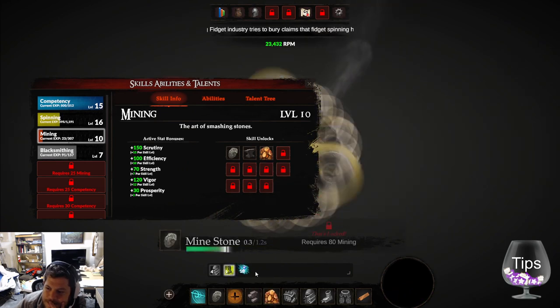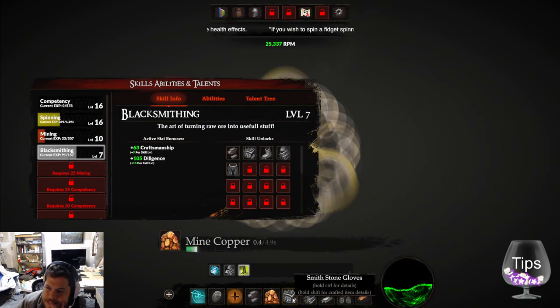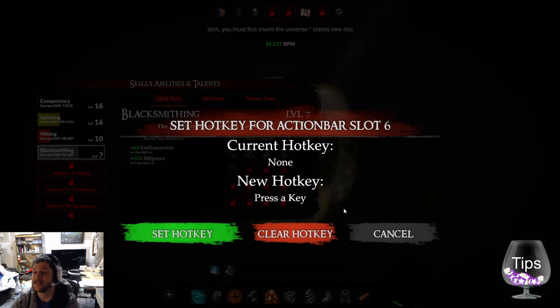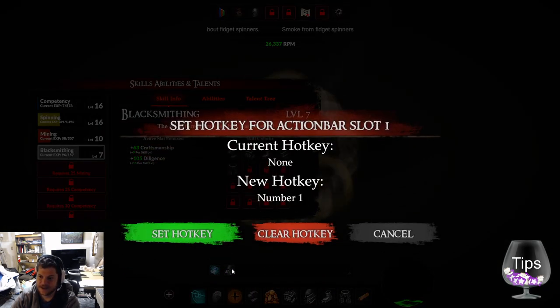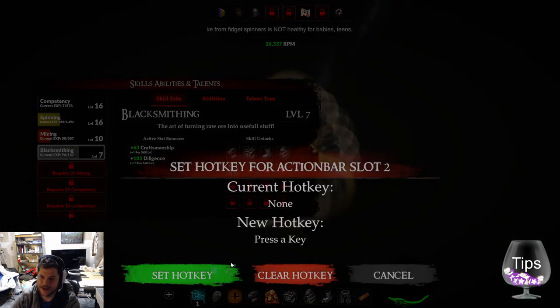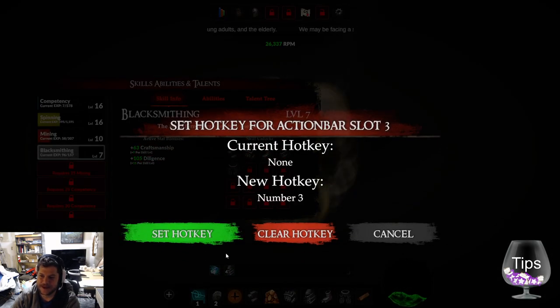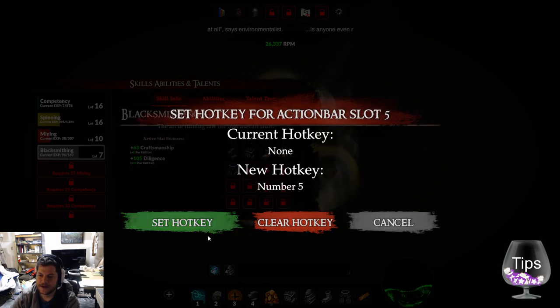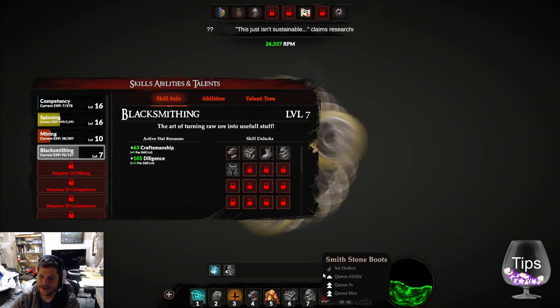Did I ever get to blacksmith anything more? Not really. I already got good gloves so I don't want to make more. Set hotkeys — yes please! Oh my gosh! You should definitely have default hotkeys by the way — you should have a lot of your defaults preset, because you're not using a completely new UI language. Oh my Gandhi — that's transformative!